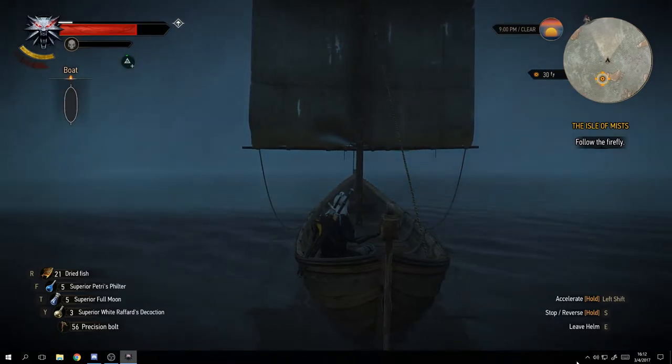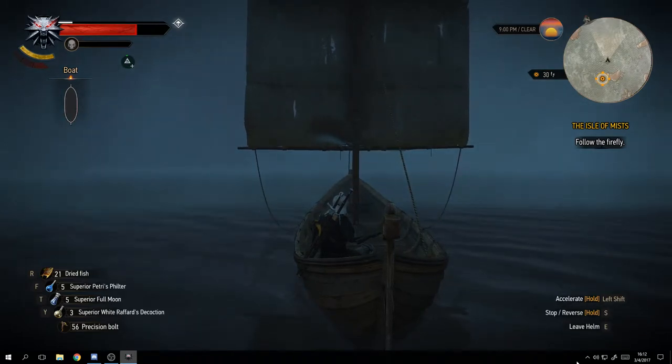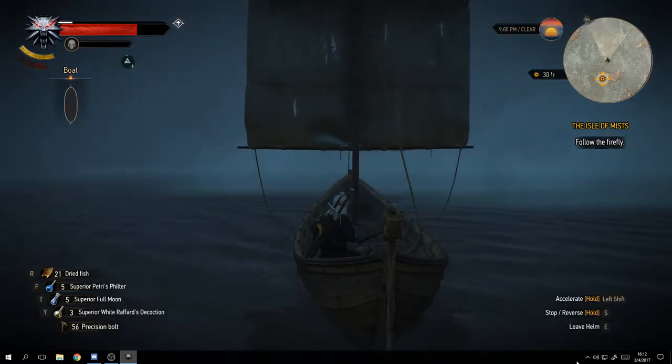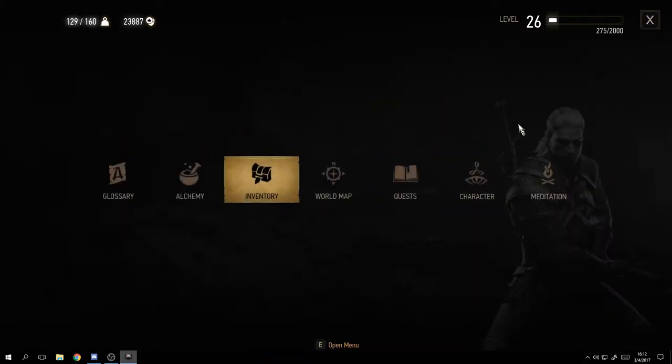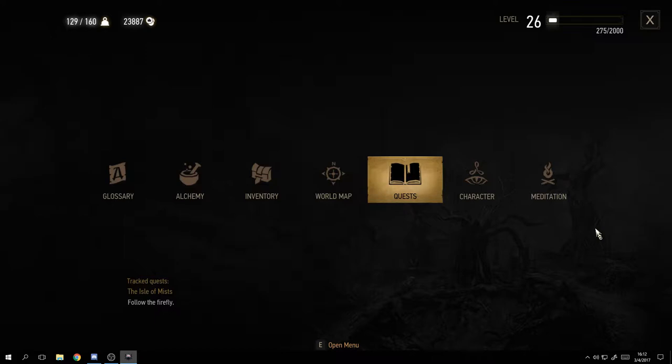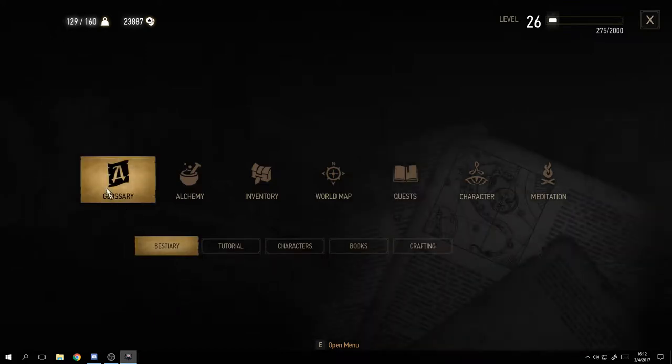The other useful screens are your sub-game pages. Press I to open the inventory. This is your main menu area - your glossary is like a help guide covering beasts, tutorials, characters, books, and crafting. It's a go-to reference guide for everything in the game.